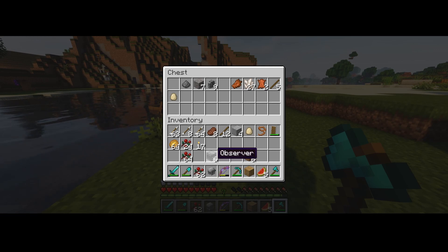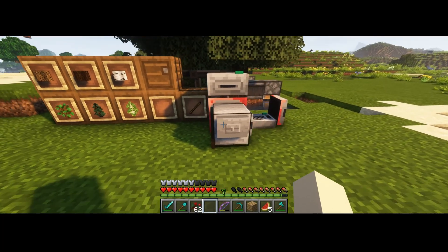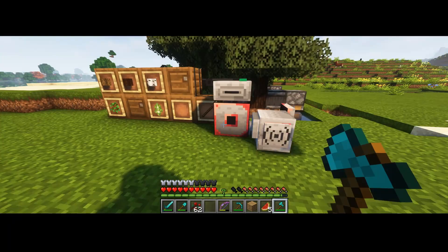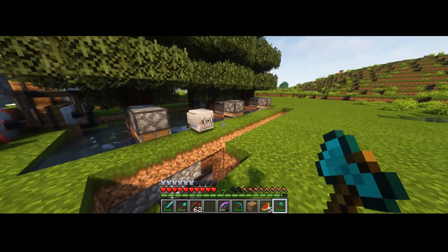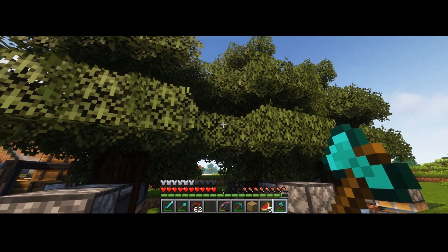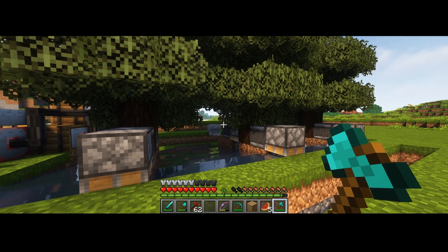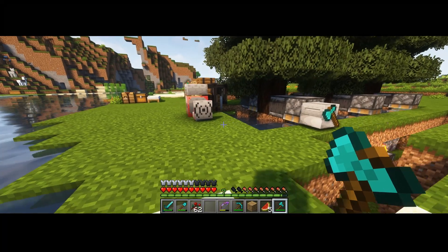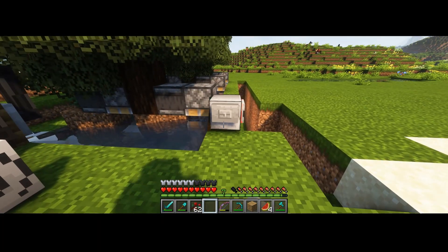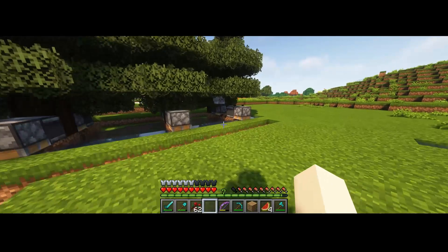I'm going to grab a turtle and show you how this farm works. I'll place the turtle right here and make sure there are some saplings in there to get started. The first thing the turtle is going to do is go refill on saplings. The turtle is off to complete its first job — if you pay attention, you'll see the piston go off because the observer updated that the sapling isn't there. The system keeps track of that so when the turtle comes down, it'll replace the sapling and go back to its starting position. In the turtle's inventory you can see logs, sticks, and saplings — it'll wait until all jobs are complete before dumping them.